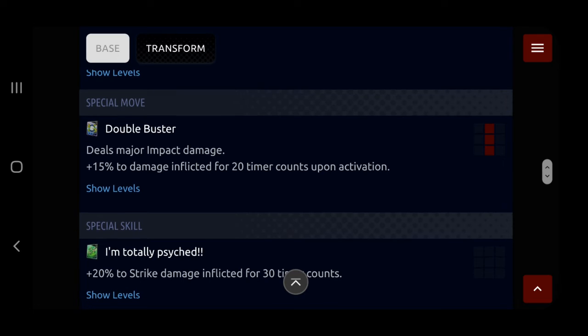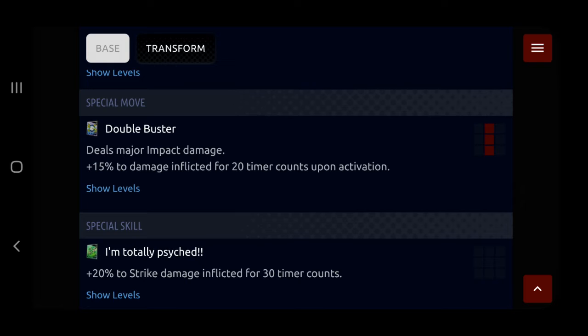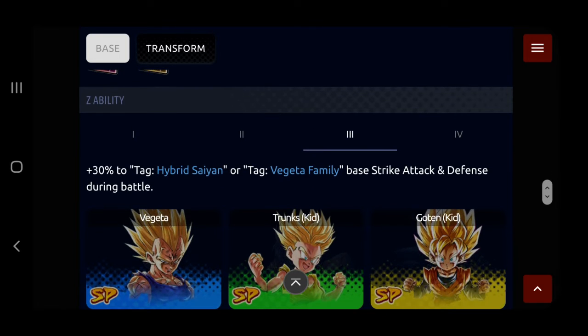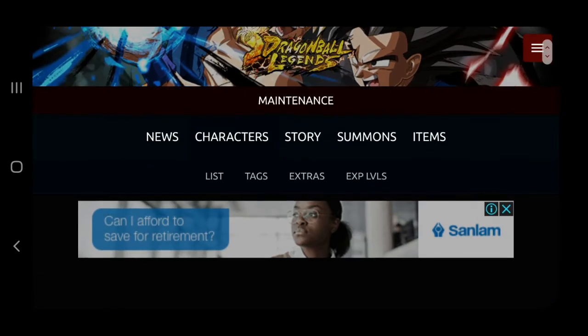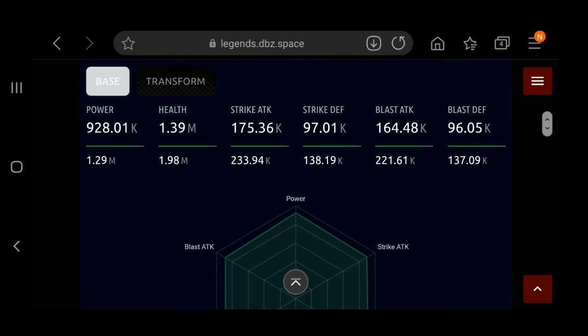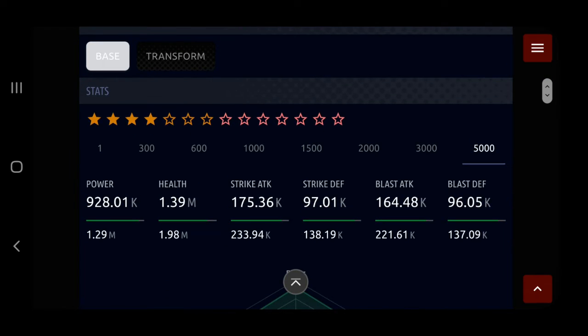Double Buster deals major impact damage and 15% damage inflicted for 20 counts upon activation — solid, boosts your general damage just by activating it. Doesn't look like you can teach it, which kind of sucks, but it's okay. I'm Totally Psyched gives 20% strike damage inflicted for a few counts — decent, not amazing. Vegeta Family gets a striking and defense buffer, as does Hybrids. Pre-transformation this man is solid — not amazing but pretty damn great. Stats-wise, Goten seems better because he's got about 20k more defense, but Goten is a support so that makes sense.